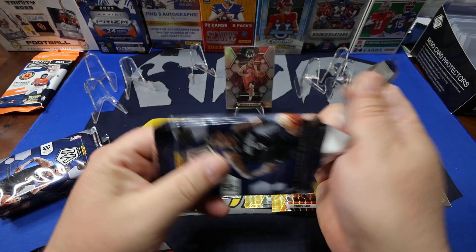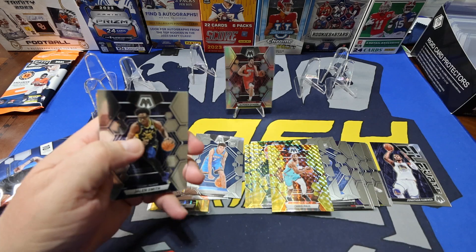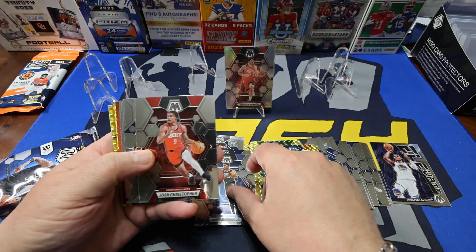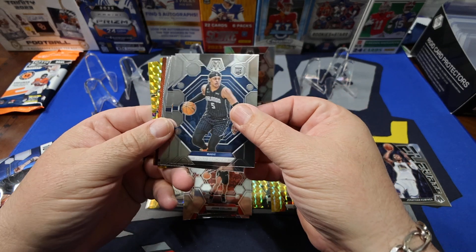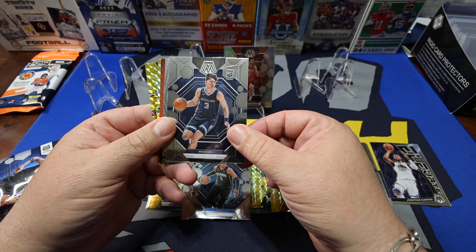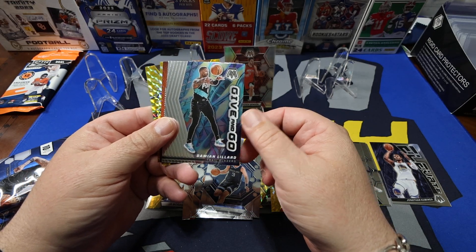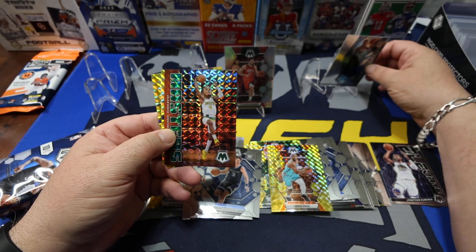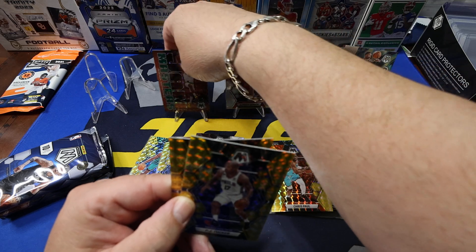Making this super quick — be nice to find a Wemby, maybe yellow or green. Jalen Smith, Jaren Jackson, Josh Christopher, John Collins, Paolo Banchero, Jake LaRavia, Damian Lillard on the Trailblazers, give and go. And there you go — Jalen Green on the Masters, that's a cool card, we got those in football too. PJ Tucker and Mo Bamba.